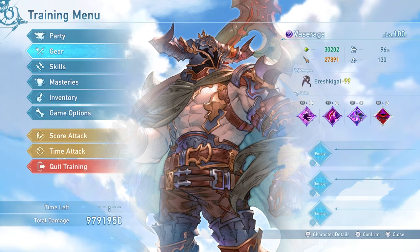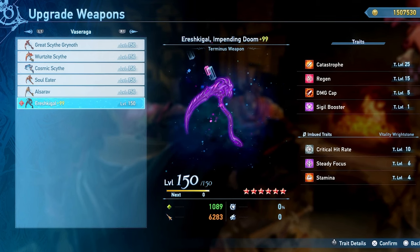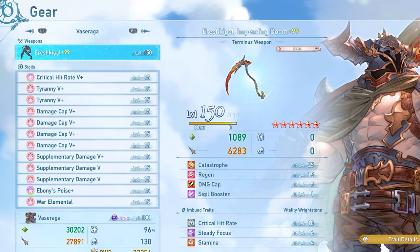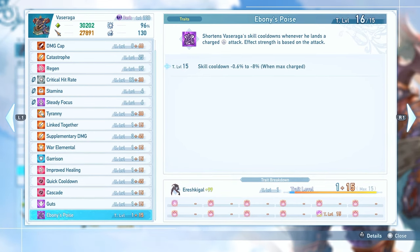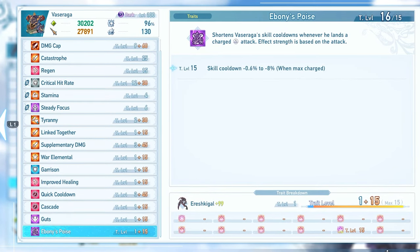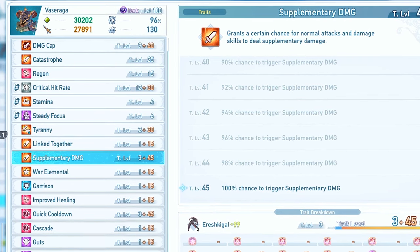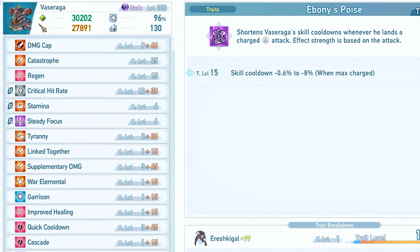There's a very simple explanation as to how I was able to achieve this, and this is where we talk about my specific gear — the perfected build for Vaziraga. The terminus weapon is going to be the best option, providing tons of stats: five free levels of damage cap, a sigil booster to help all your sigils, and Catastrophe, which raises your attack by 50% and your damage cap by 100%. But the most important thing for the build — the reason I was able to get Immortal Pain back up so quickly — is Ebony's Poise, one of Vaziraga's signature sigils. This shortens Vaziraga's skill cooldowns whenever he lands a charged attack, up to 8% skill cooldown reduction per fully charged attack. It actually stacks with Supplementary Damage, which triggers extra instances of damage on hit — and those extra hits contribute to a shorter skill cooldown every single time.